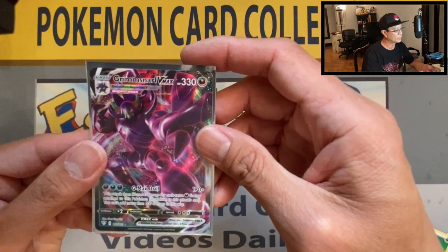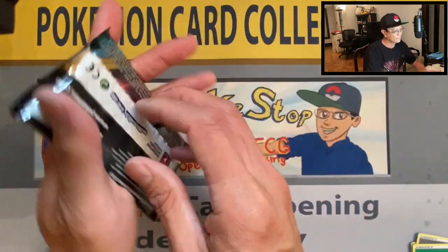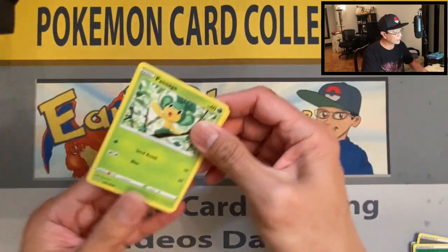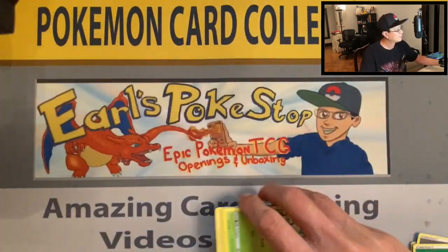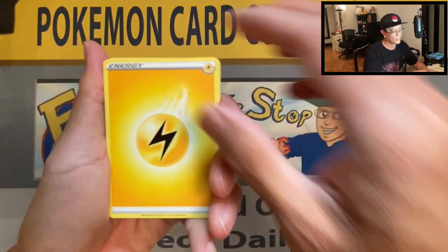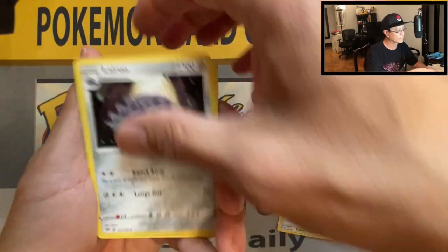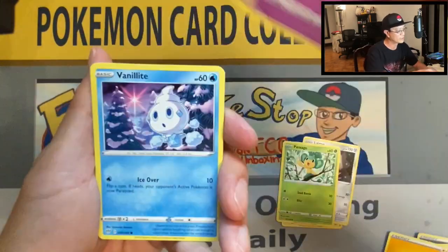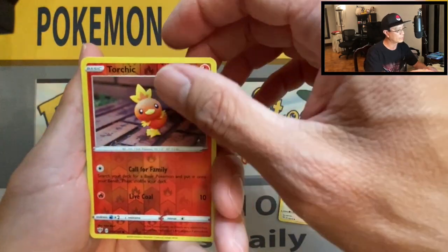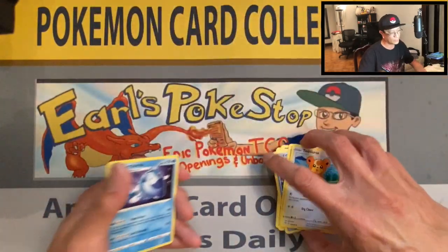Wow, very cool — we are starting to warm up again! I don't think we've pulled a secret rare yet. Lightning energy, Combusken, Glimwood Tangle, Ralts, Pansage, Gullet, Vanillite, Trapinch, Teddiursa, Torchic reverse holo, and an Arctovish non-holo rare.